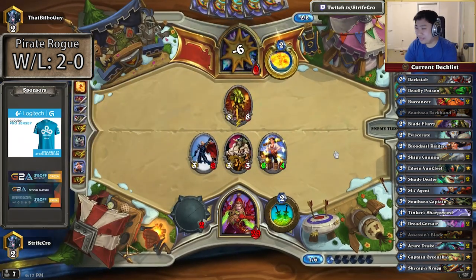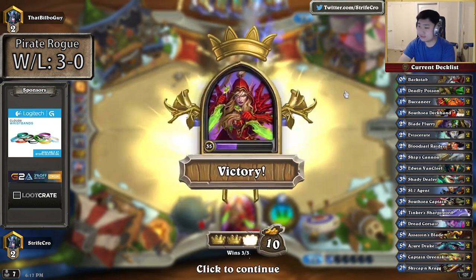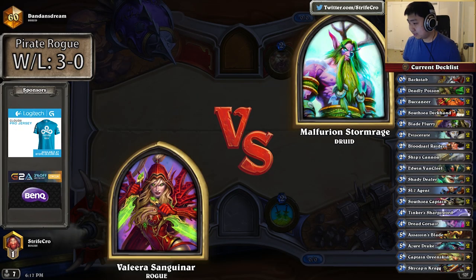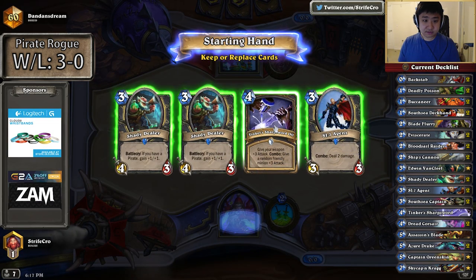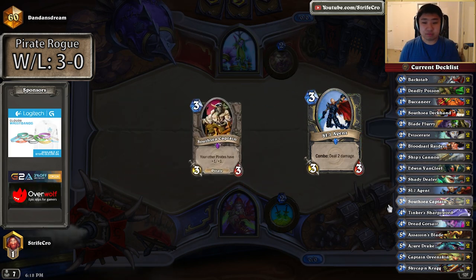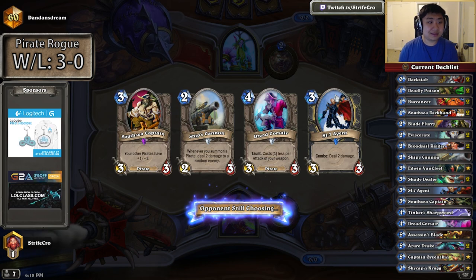Wow, stuck is good. I need the Rogue stuff really — I think I would be the best. SI is amazing. The Rogue stuff is really what allows you to build tempo, like Backstab and Deadly Poison, SI. And then pirates do a lot of damage.